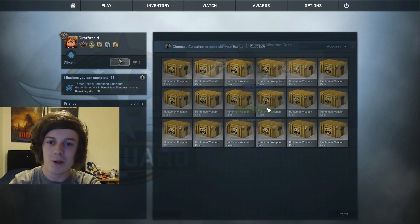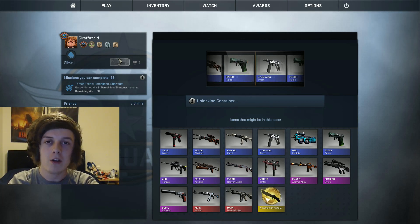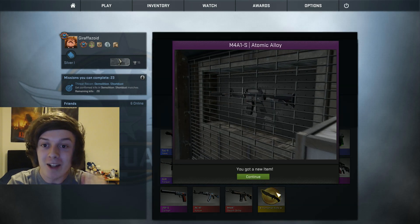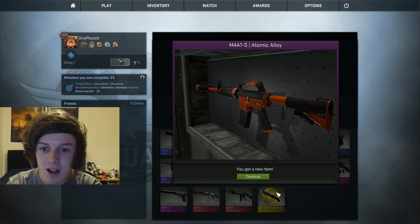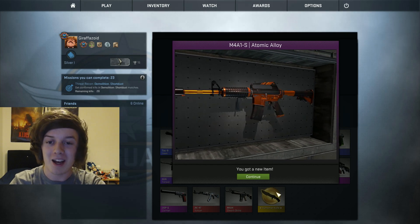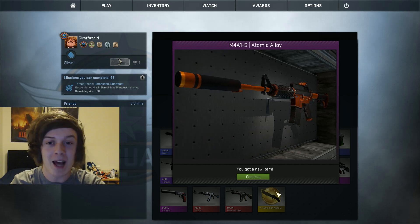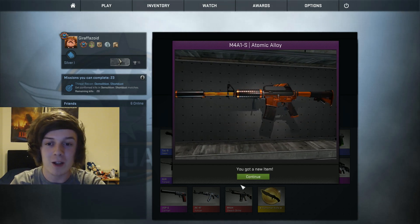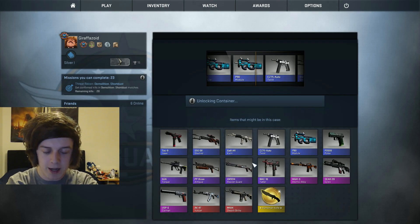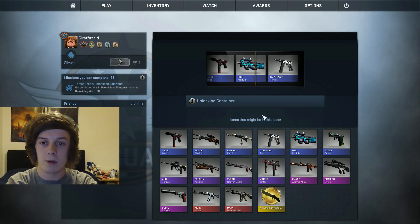On to my third case. Come on Gaben, let's open it! Yes — an Atomic Alloy! What does it look like? It could look a lot better, it's a bit scratched up, but this is an Atomic Alloy for my M4, one of the guns I use the most. Yes! On to the next case.